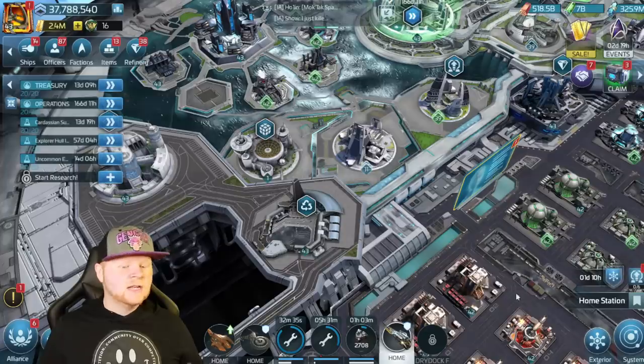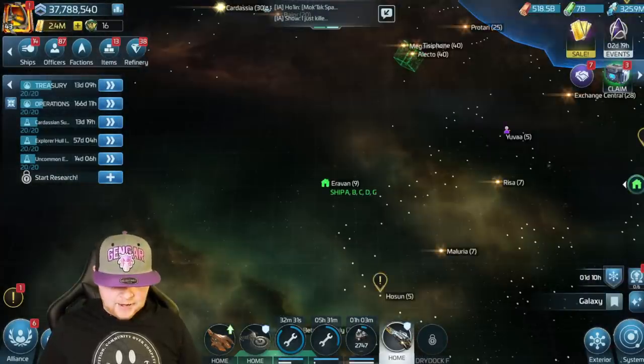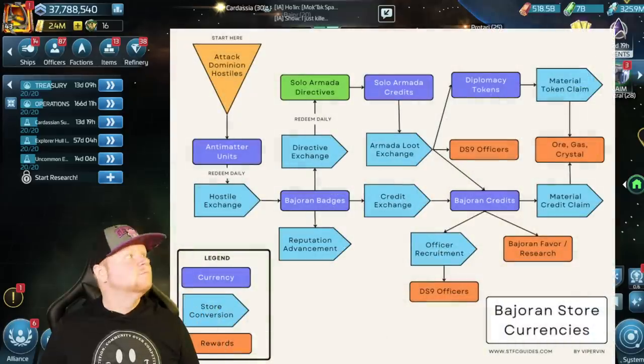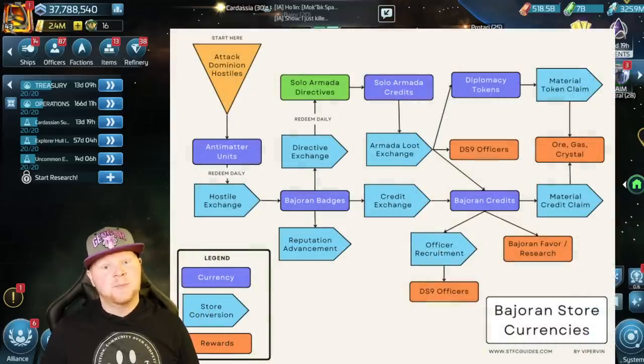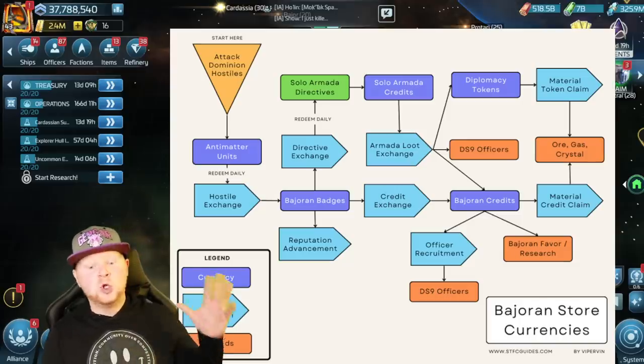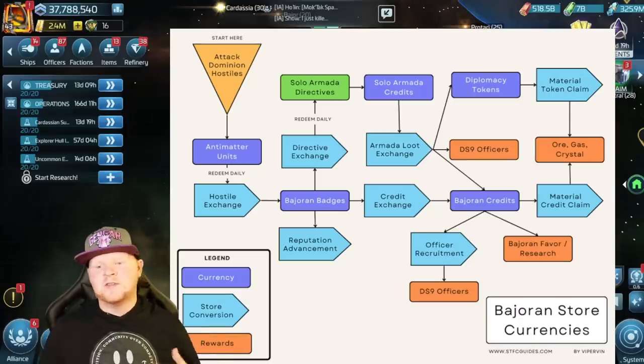Beyond that, let's start with what you've got to work with, because there are a lot of currencies. Look at all of them — it looks complicated, doesn't it? Shout out to our friend BottomRight for the credit for creating this. It looks like a lot, but it's not as complicated as it might seem. We'll walk you through each individual step.